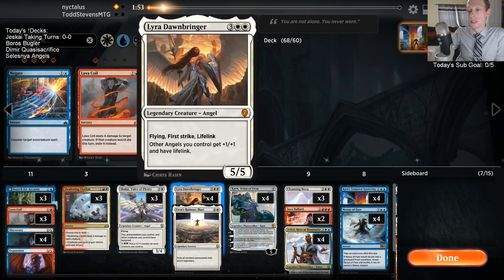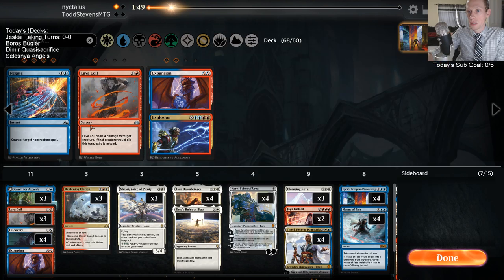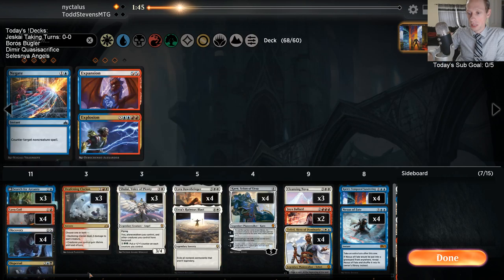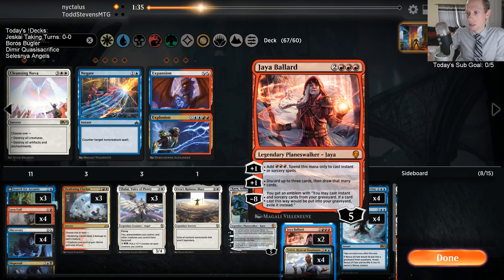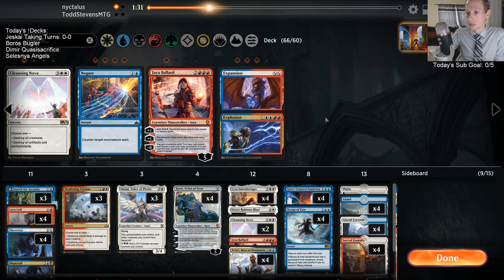So we got Shalai and Lyra Dawnbringer to be able to block Vanguard. We got Urza's Ruinous Blast that can exile it, and we'll get another Coil in here. Going to go ahead and cut Expansion, trim Cleansing Nova since we got these creatures, maybe trim Jaya Ballard. It's still 66 cards.